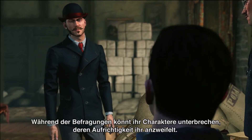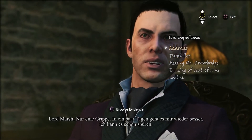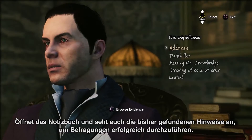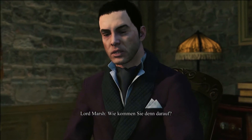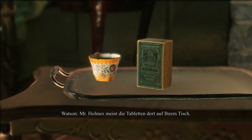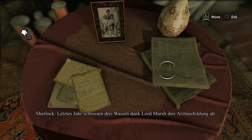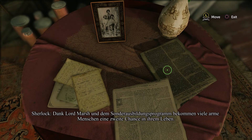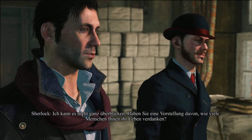During the interrogations, you can interrupt a character whose sincerity you doubt. It's only influenza — I'll be better in a few days. I can feel it already. Open your notebook to check any clues found previously to successfully conduct the interrogation. In that case, why are you taking such powerful painkillers? Excuse me, what do you mean? Mr. Holmes is referring to the pills on your table. I'm sorry, but that's medical confidentiality. Last year, three orphans were put through medical college. Thanks to Lord Marsh and the special education program, a great many poor people will have a second chance in life.